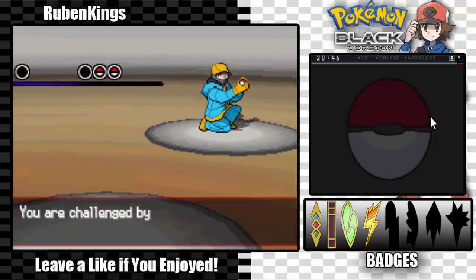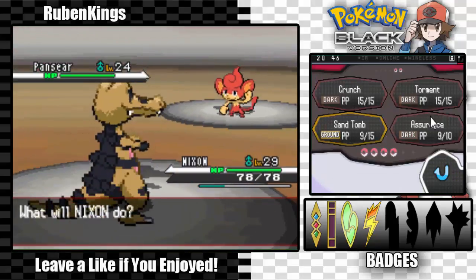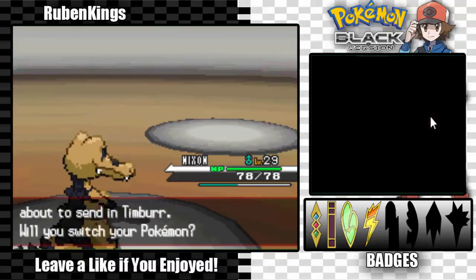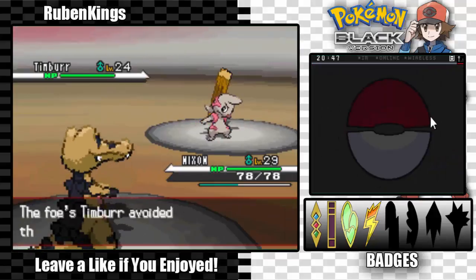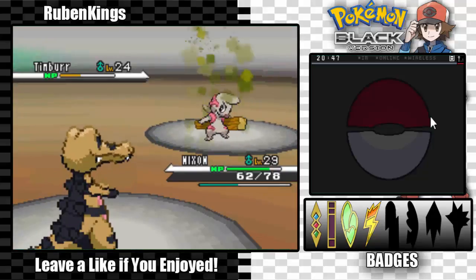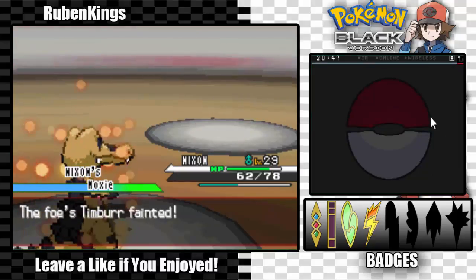We have to fight a trainer. When it's cold I like to wear glasses — well, I don't care. I was thinking of skipping this but I probably won't. Another Sandile — oh that's cute, Sandile too, prepare to get Sand Tombed. This thing should one-hit KO and once I get a one-hit KO, Moxie comes into play. Nixon, you're too good. Timburr — I'm pretty weak against fighting but I'll try it out. I missed, but he didn't go for a fighting type move, which is pretty weird.